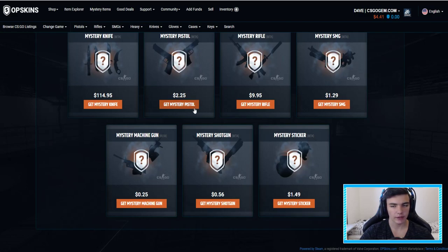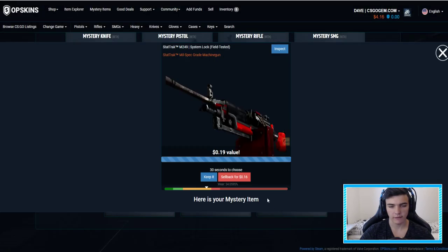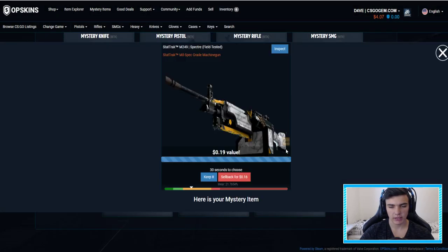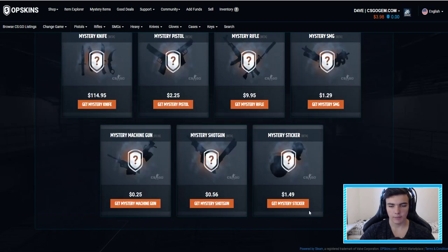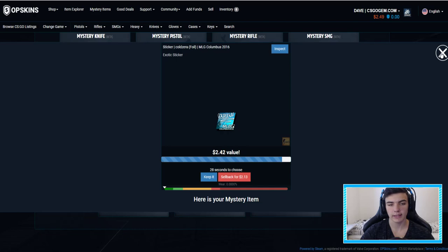There are some knives on this side that you can open, but I don't have money for them — or a mystery rifle, which I don't have money for either. So we're gonna open the mystery machine gun on low, going safe — 19 cents, gonna sell that back. Open it again — 19 cents again. Open it again — 42 cents, there we go. Should we open another sticker or a shotgun? Let's open a sticker — 242, that is actually some good profit.